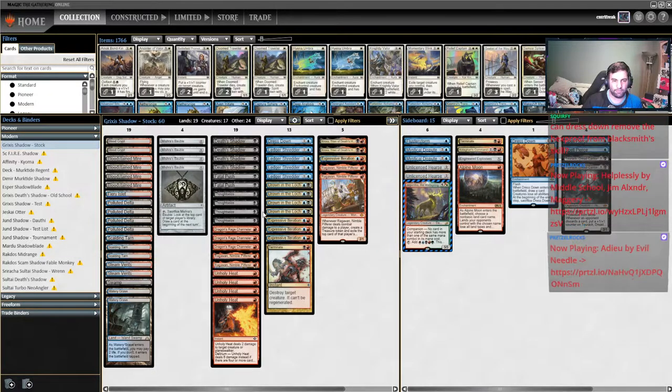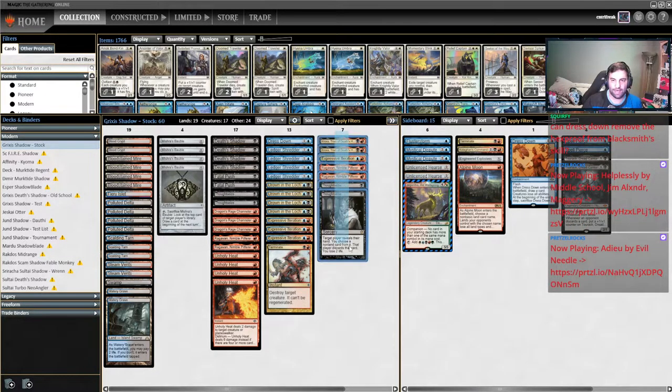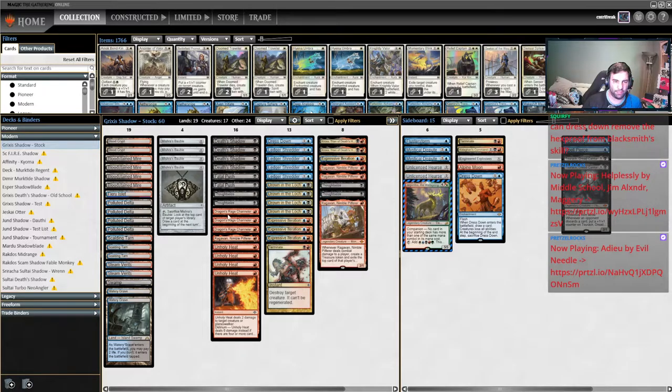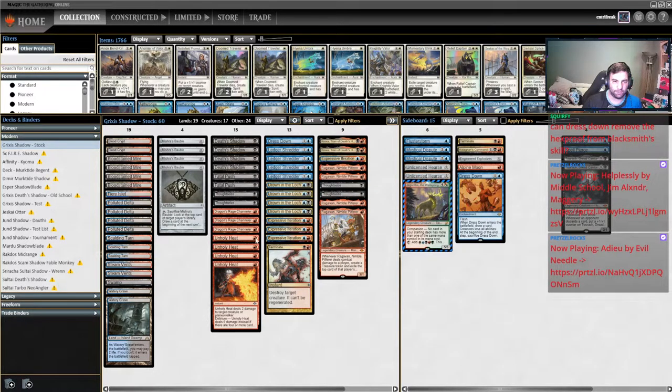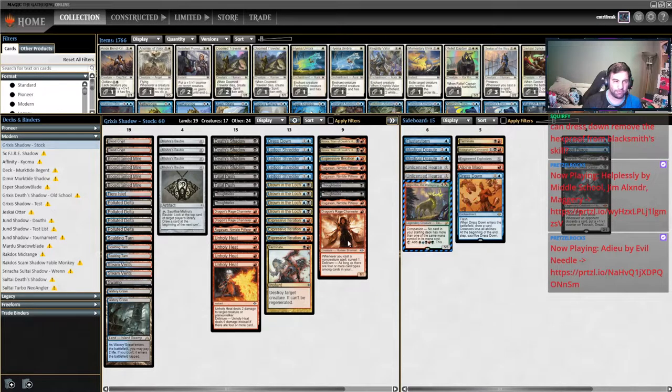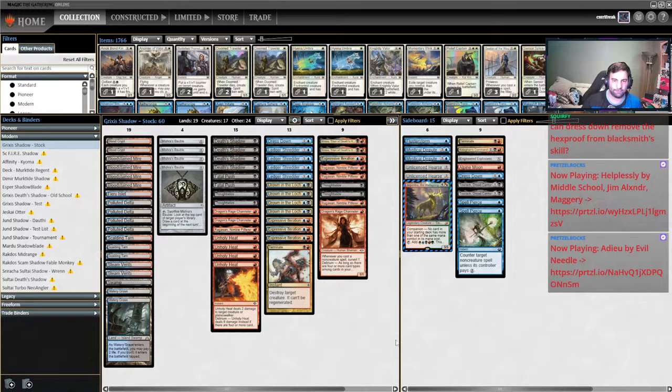Something reasonable could be like a 7-4-4-5 split on the play, or something similar on the draw. I wouldn't nitpick too much over Spell Pierce and Tourach — as long as you have your key pieces in. You could go heavier if you're really down on Chandler or Ragavan, or trim some Chandlers if you think they're more likely to have Relic of Progenitus and Sanctifier en-Vec, and go nine-for-nine.